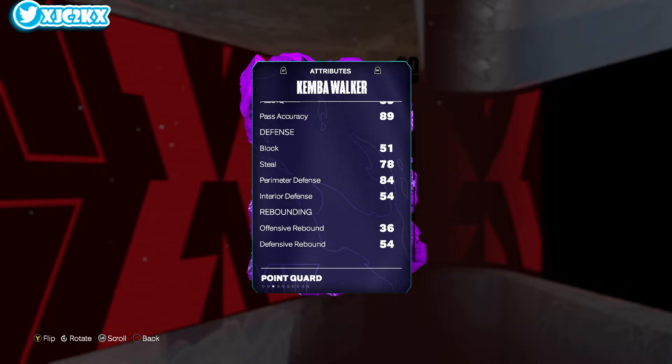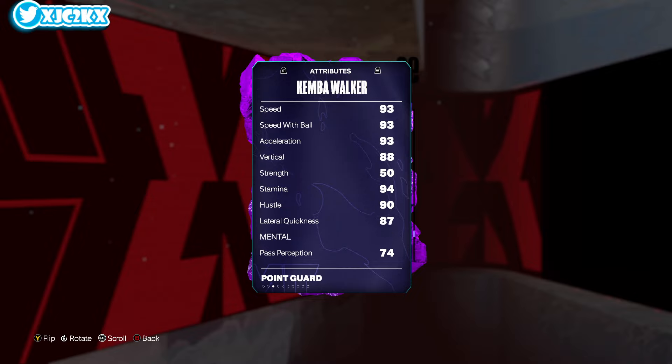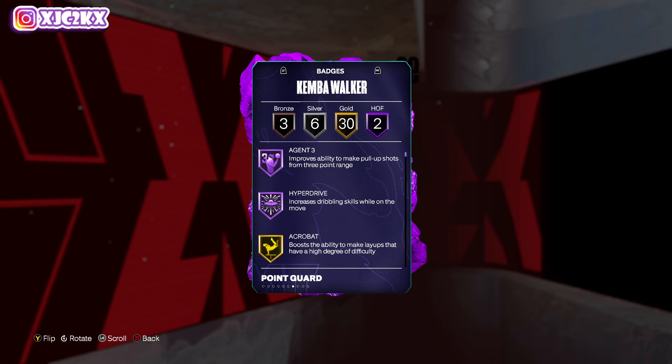95 ball handle, 89 pass accuracy is good, but defensively not great — 84 perimeter is okay. 93 speed is very, very good. 88 vertical's fine, 94 stamina's fine, 87 lateral quickness is also fine. The problem with this card is badge-wise it's all offensive — finishing, shooting, and playmaking stuff.